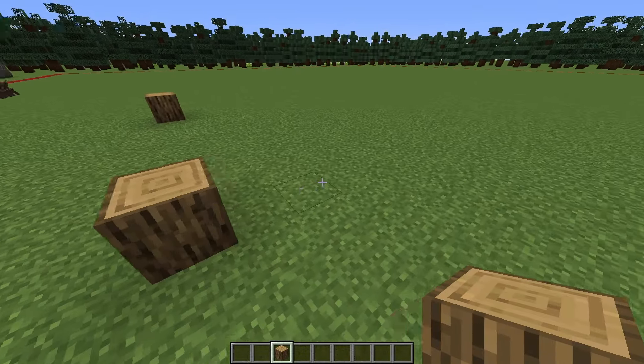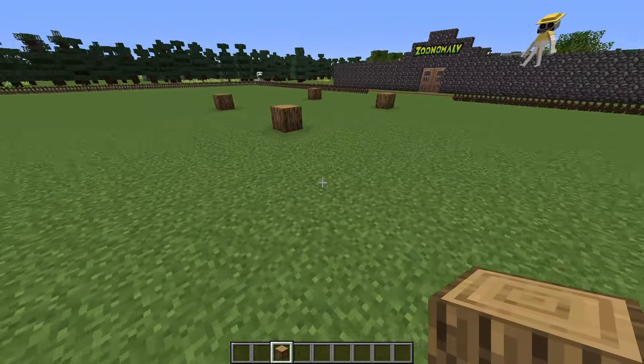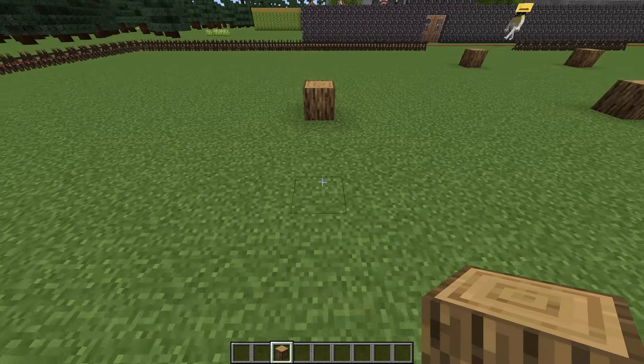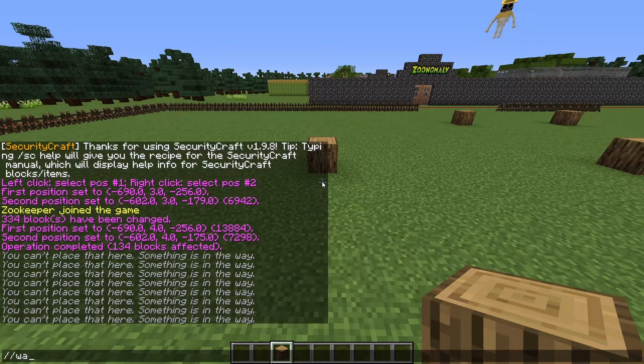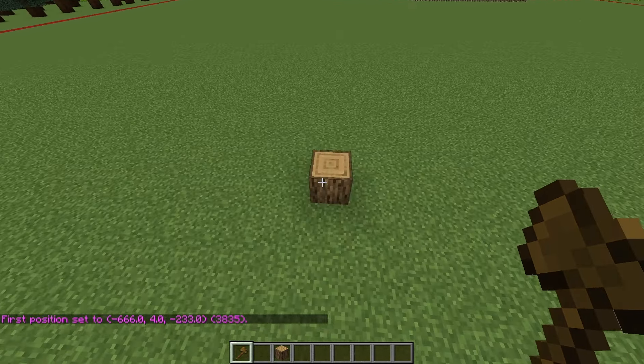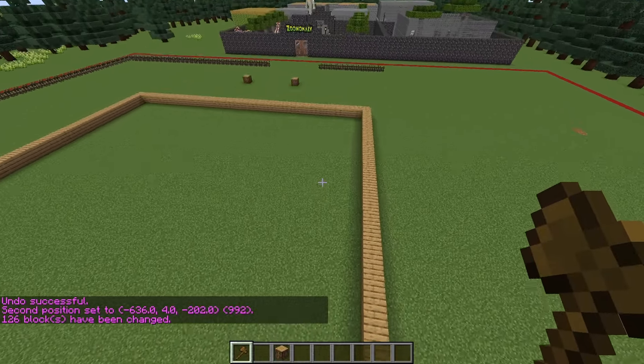So the start of our entrance, and then maybe it will have, like, a little hall, and then we'll have, like, an expanded area. Maybe we'll expand it this way and then make a square. There's a much easier way to do this — we're just gonna go wand, grab a selection here and a selection here, and let's build it out this way. There we go.